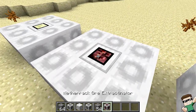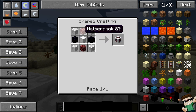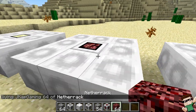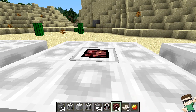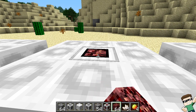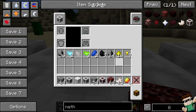Let's move over to the netherrack ore extractinator, which is crafted by taking four extractinator casings, two netherrack, two obsidian, and one block of iron. Grab some netherrack and right-click it in. This one has a higher chance of getting nether items: a 50% chance of nether quartz, 5% magma cream, 15% glowstone dust, 5% gold nugget, 1% ghast tear, and a 0.0001% chance of getting a nether star.